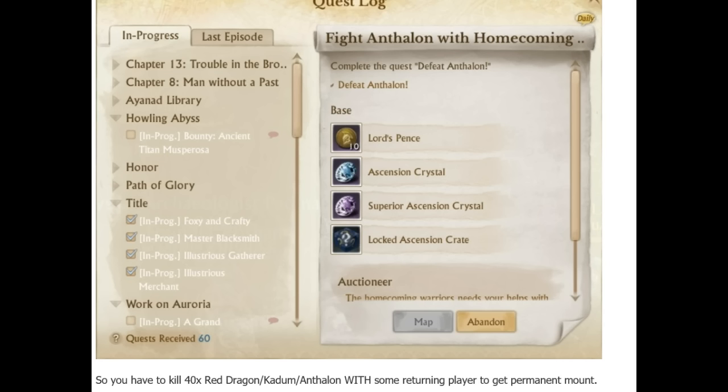This is pretty much non-existent for most players. Forget about getting these superior ascension crystals - you have 28 days to get 40 of them for your permanent mounts. Most people aren't going to have a returning player available and be able to do this every single day. You need to do this about twice a day, killing two of these raid bosses daily. This is a ton of work.